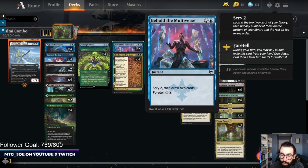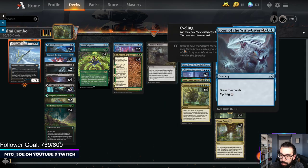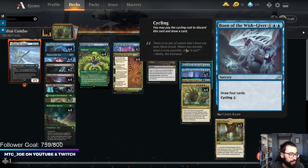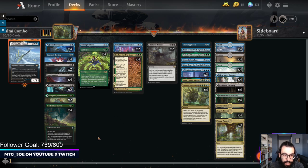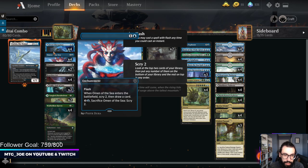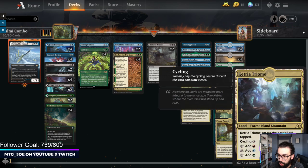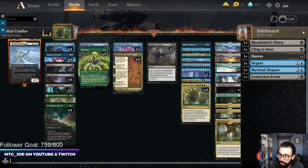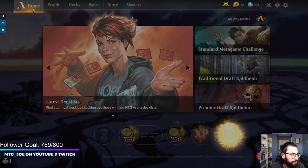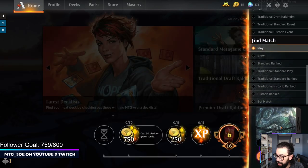We have the addition of Behold the Multiverse for more card draw. Late game we have ways to just kill people with Koma. Boon of the Wish-Giver is a nice card because early you can cycle it for one, and late game you can draw four cards off it. It is a Yorion deck, so we do have the ability to blink stuff like Omen and the Bindings late game. Notably, we have one Ketria Triome which can be fetched with the Binding to play the backside of Valky. There is a sideboard listed, but I'm going to be playing it in Best of 1 just to see what the format's like.